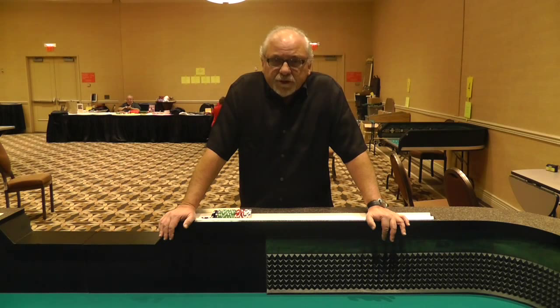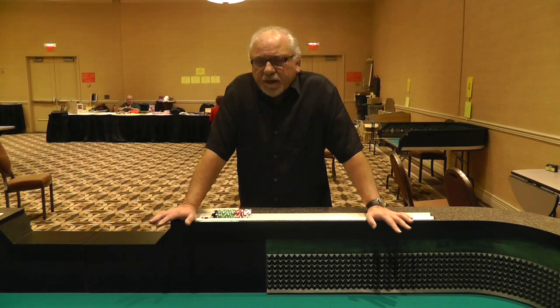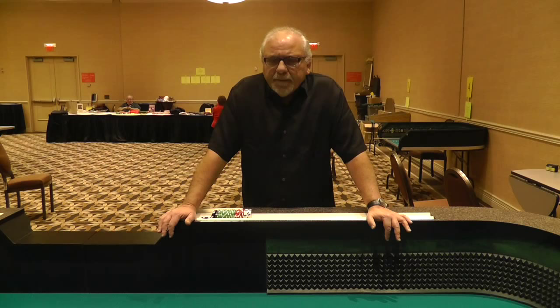On roll number 2 he throws a 6 — that might be the 2 count. On roll number 3 he throws an ace-deuce; that is counted now because it is in the middle of the sequence, so that would be the 3 count. Then he throws an 8 — that's the 4 count. His next roll is a 10, and then you begin to bet.